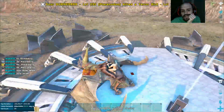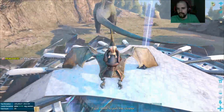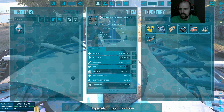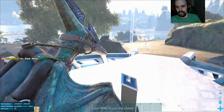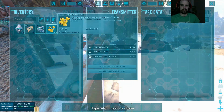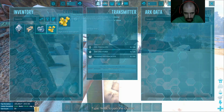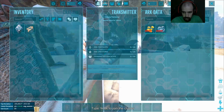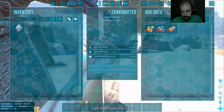You cannot stress enough, you need to make sure that the coast is clear wherever you go. You may use obelisks or beacons to transfer from one map to another. This is your ARK data — this is where you store your items up in the cloud to download them from another map. You can click an item individually if it's a stack or something and just press T and it'll transfer over, or you can double click if it's a single item.